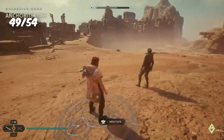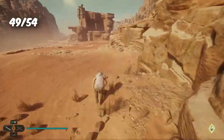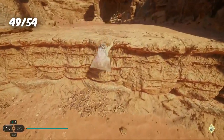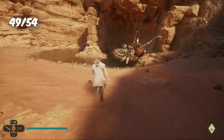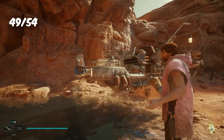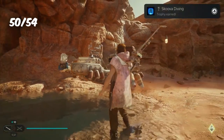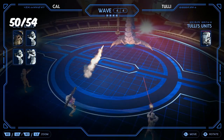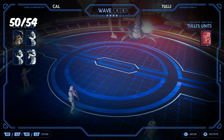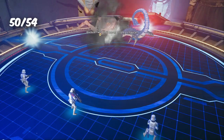Now that the main grind was done, I could finally relax and casually finish up the rest of the trophies. First up, I had to fill the aquarium in the cantina. I went around the planets to find Scuba, catch fish, and after doing it several more times — as I had already done half of it — I got the trophy Scuba Diving. Next up were those Holotactics matches. It was a little more difficult, but the more I played the more I understood. Eventually I defeated all opponents and got the trophy Gambler.